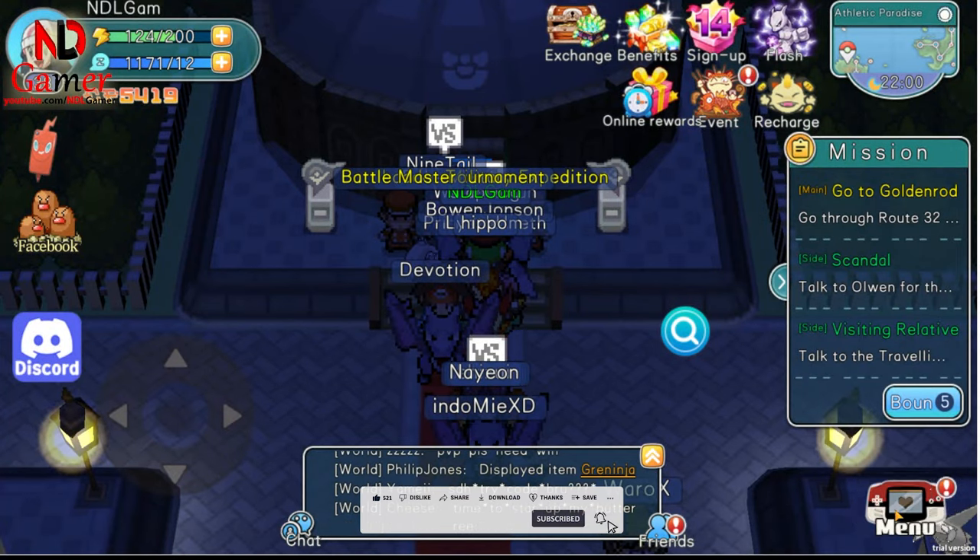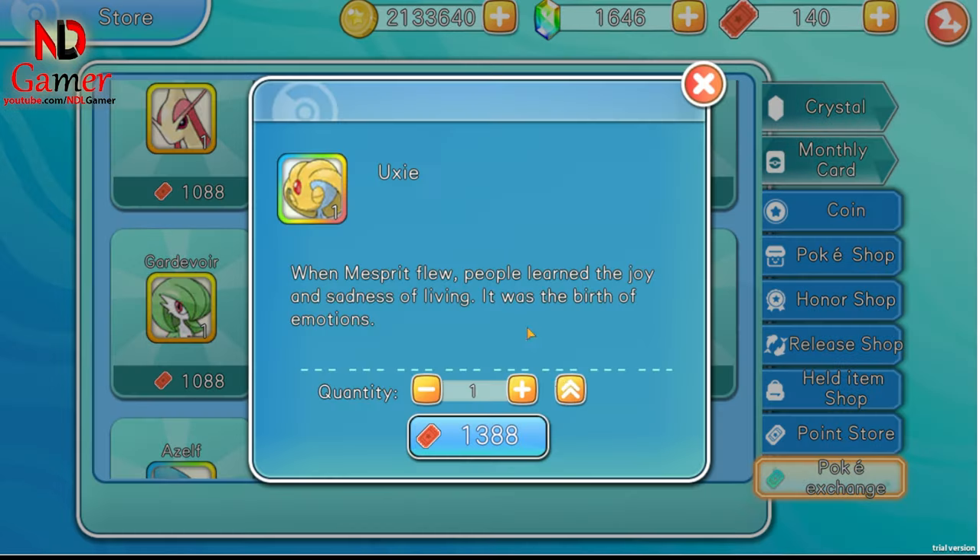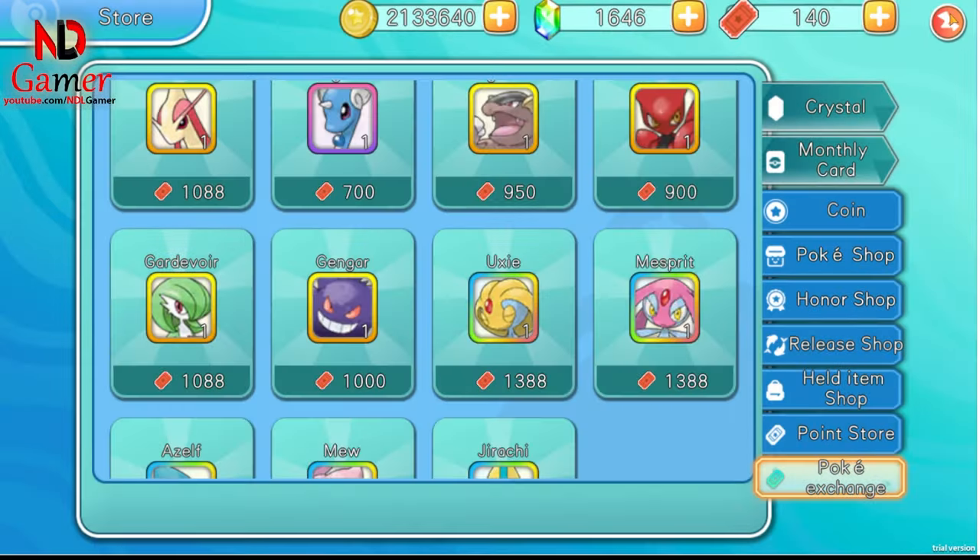Method 4 is purchasing from the Poké Shop. The currency used to buy items in the Poké Shop can be earned by using Gashapon Tokens for Gacha.